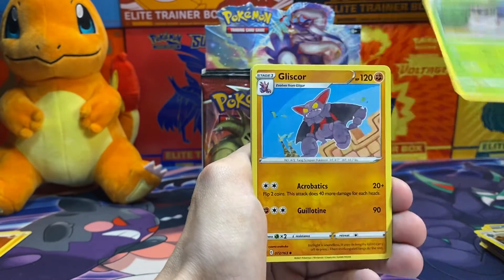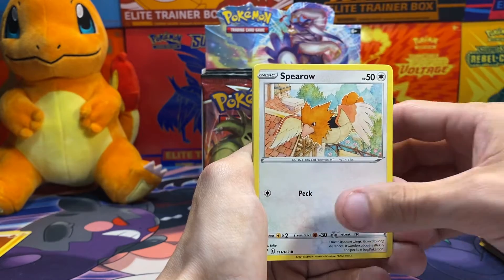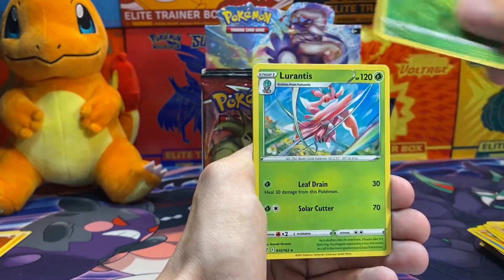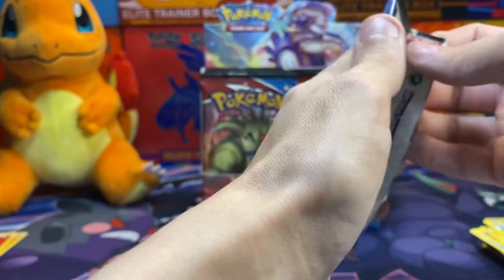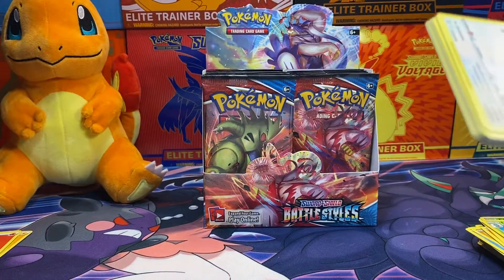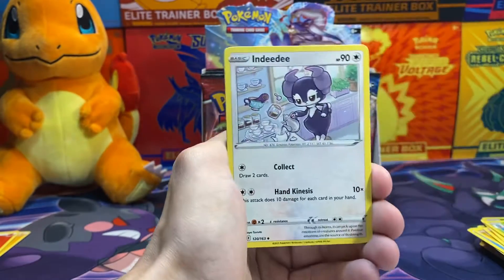We got Spewpa, Gliscor, Bruno, Galarian Mr. Mime, Onix, Spearow, Sillicipede, Shinx, Reverse Holo Cherubi, and Lurantis. Sweet - Battle Styles just doesn't like it. We're gonna figure it out. If this booster box is just hot garbage, then I know there's no reason to continue opening this. Stick with the shiny ones and it'll be good.